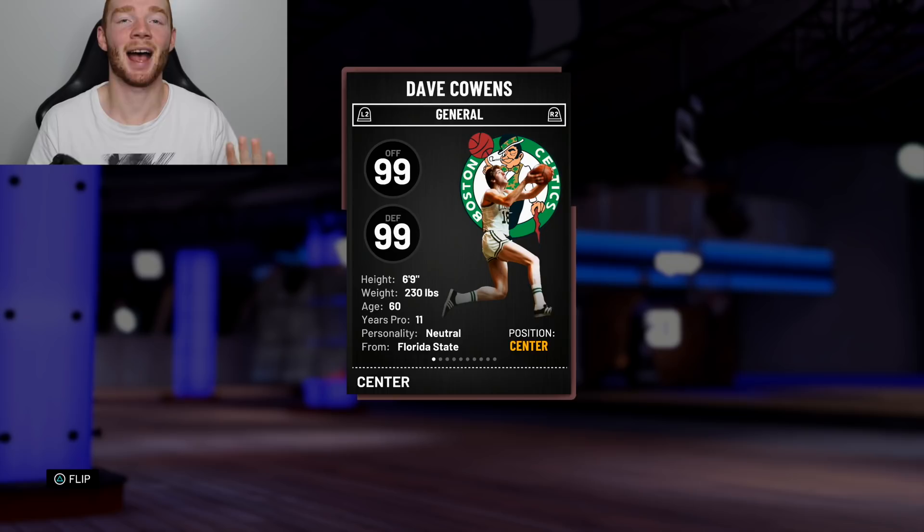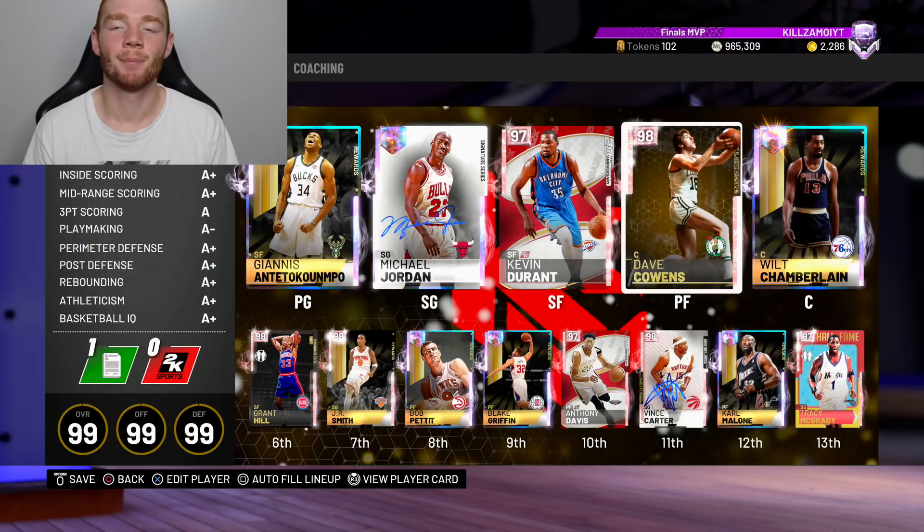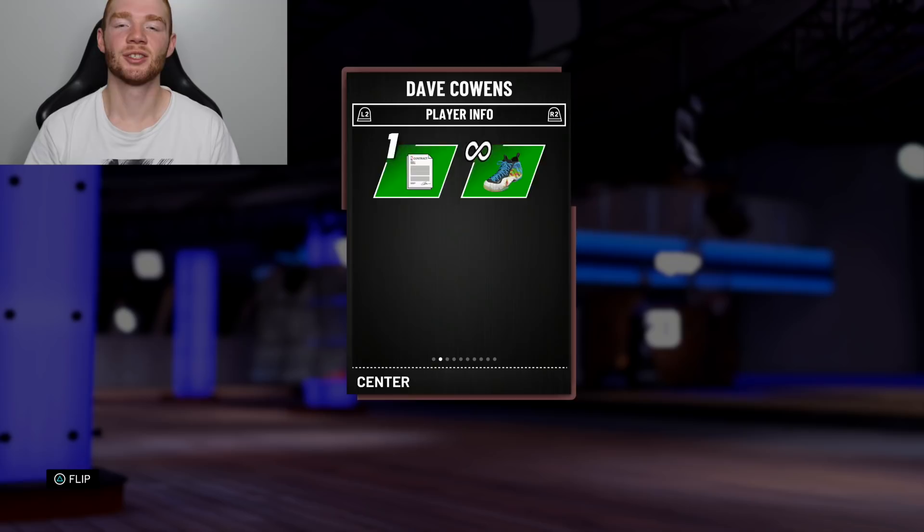He's 6'9", he's 99 on offense, 99 on defense. Before we get into that, I'm actually going to apply a shoe and put these foam suits on him. Let's just slap these shoes on him to add a 3-ball, and then I can show his stats after this.